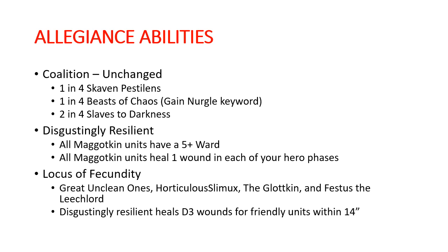Disgustingly Resilient - this is one of the most powerful things in the book. All of our Maggotkin units are getting a five-up ward save, so that's the entire book. There are some things that get ward saves now that in the previous book did not, which makes this really powerful. Things like the Glotkin are incredibly hard to kill, and you combine that with all of the healing available - healing one wound in each hero phase, heroic recovery, an Emerald Life Swarm, the Locus of Fecundity healing d3 wounds for friendly units within 14 inches of a Great Unclean One, Horticulous, the Glotkin, or Festus the Leech Lord.